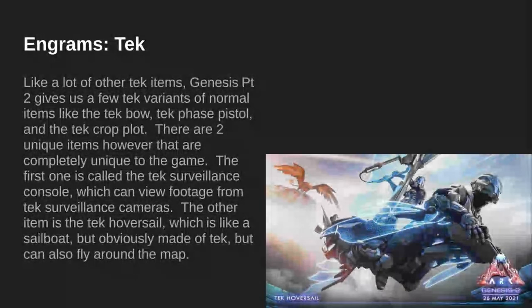Engrams — Tech. Like a lot of other items, Genesis Part 2 gives us a few tech items that are variants of normal items, such as the tech bow, tech phase pistol, and the tech crockpot. There are two completely unique items, however. The first is the tech surveillance console, which can view footage from tech surveillance cameras that you can place all over the map. The other is the tech hoversail, which is like a sailboat but made of tech and can also fly around the map.